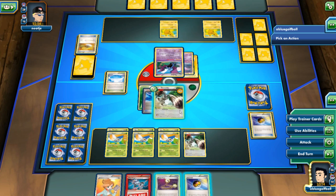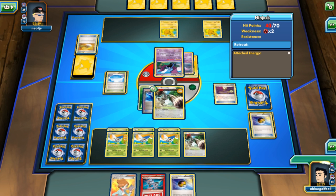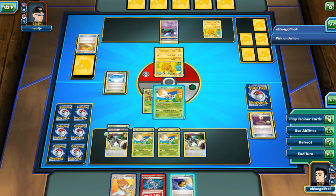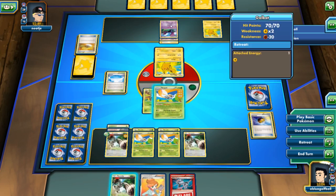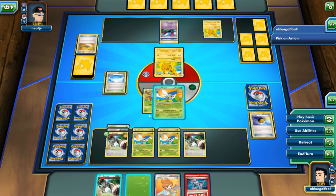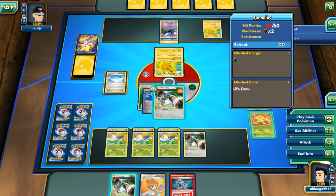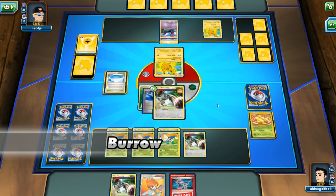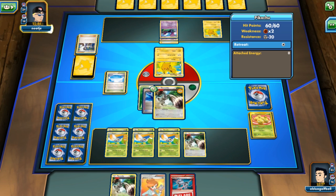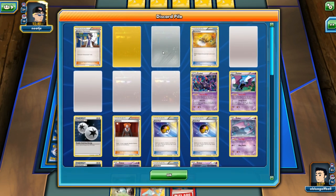We'll at the very least survive the turn. Let's bring out the Ninjask — we have free retreat, so that's really good. We have yet to see any EXs besides the Shaman, which is a little peculiar. I'm going to bring out this Bunnelby but not play it yet because my opponent can always use a Super Cross.